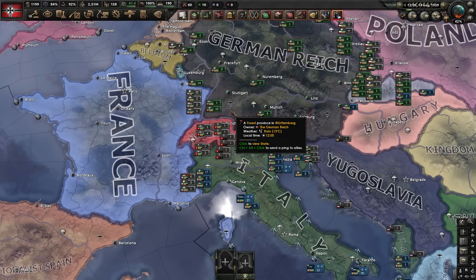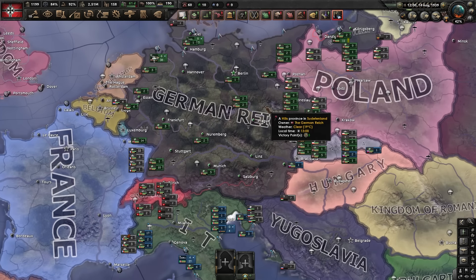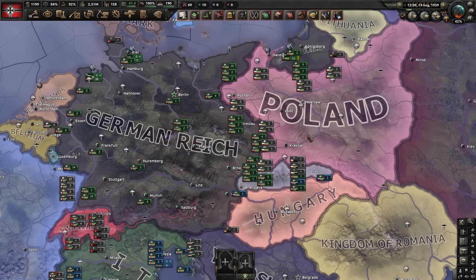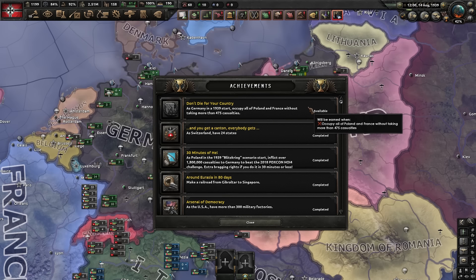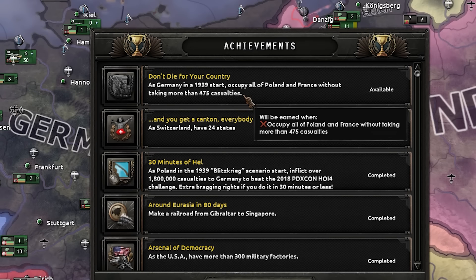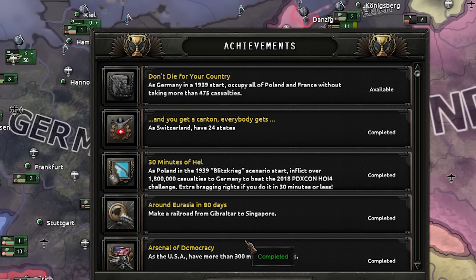So I've found a naughty strategy. Basically, if I just win the war, take the land in the peace deal, I'll be occupying it and then the casualties will reset because of the peace deal, and then the trophy should just pop. So that's what I'm going to try and we'll see if it's true.